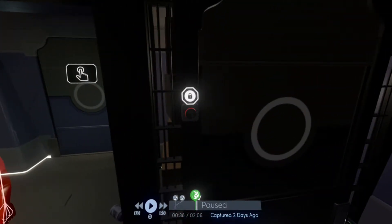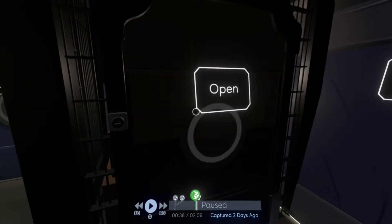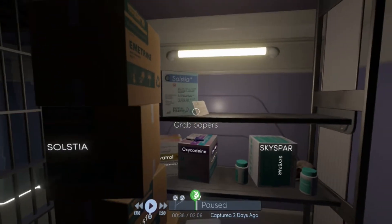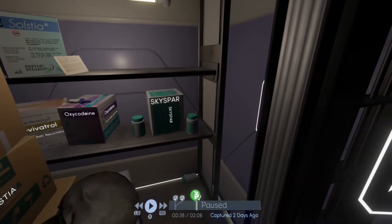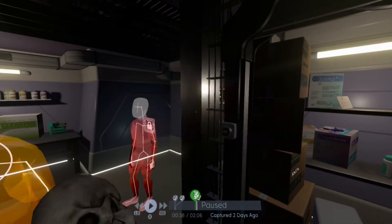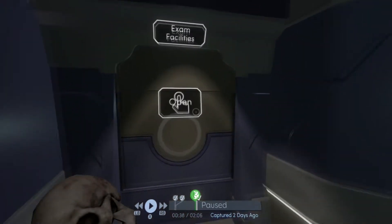Inside the supply locker, hidden behind some boxes, is going to be a skull. Grab that skull — it takes a minute to find it, but there it is. Now that you have the skull, head back into the exam facilities room. Head out of medical storage and back into exam facilities.